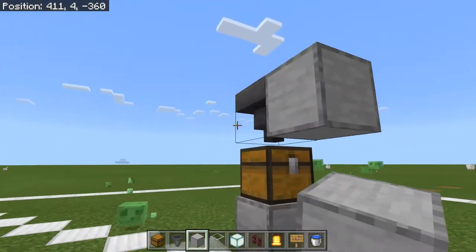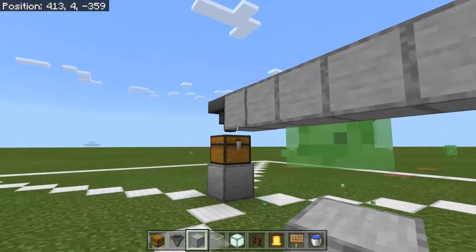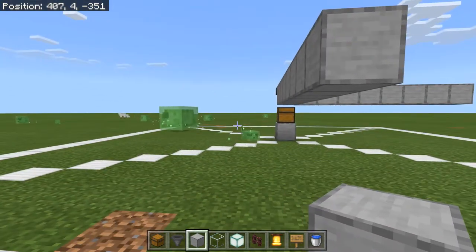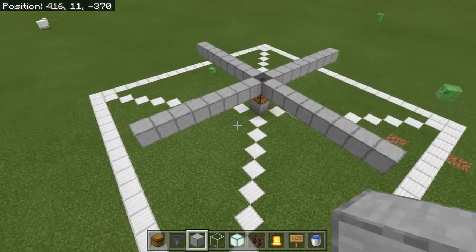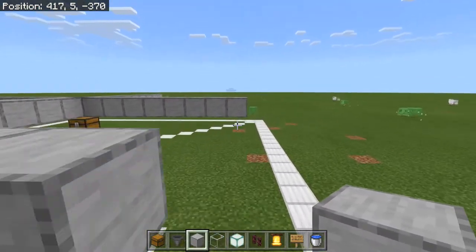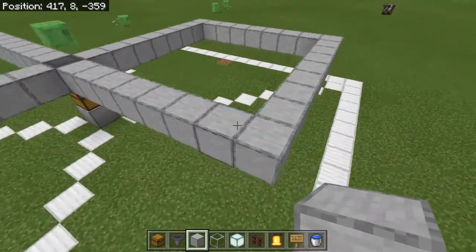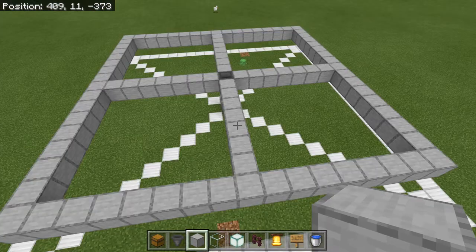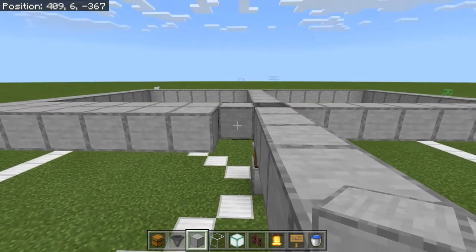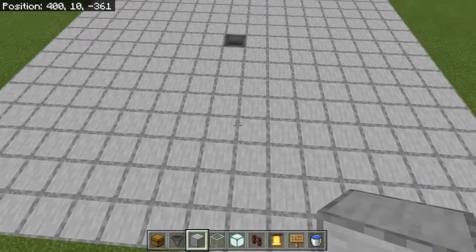Find the exact center of your 19 by 19 area — that's where we're gonna place our collection chest, built one block off the ground. We want just a hopper feeding into that chest, then build off of this hopper. Come eight blocks off of each side: shift-place the first one, then go one, two, three, four, five, six, seven, eight on each side. Do that the whole way around and you should have a giant plus symbol.